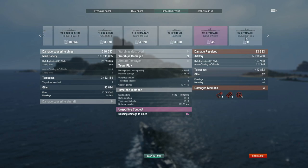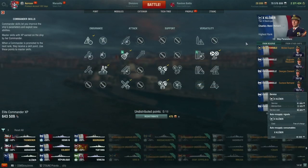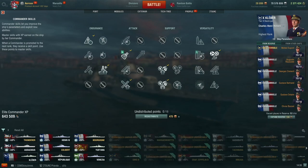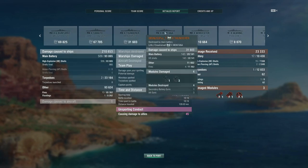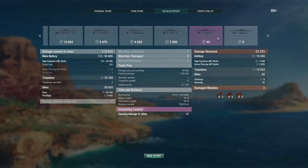I actually landed over half of the shells I fired, despite doing so much long-range spam. Here are the commander skills I used: Priority Target, Last Stand, Survivability Expert, Advanced Firing Training, IFHE, Basic Firing Training, and Expert Marksman. I've since swapped it around — dropped IFHE, taken Demolition Expert, and took IF8 actually. After all, if half of my damage literally comes from fires, maybe setting more fires is actually more useful than doing slightly more penetration to the one Worcester I fire at.